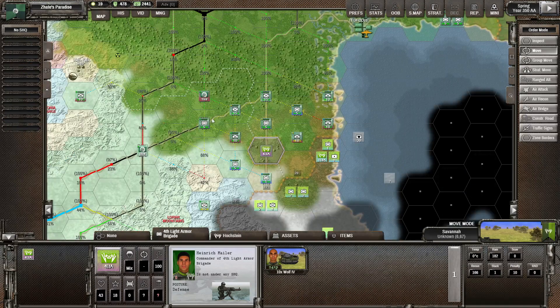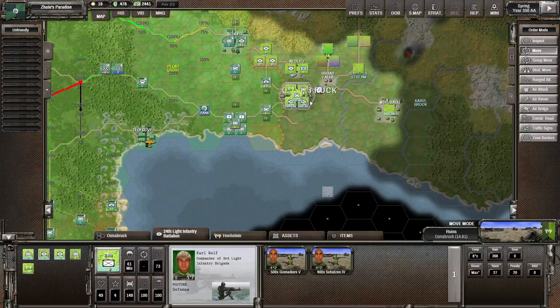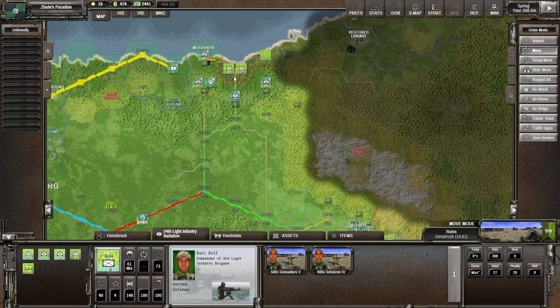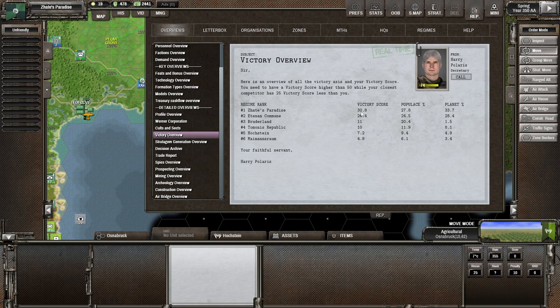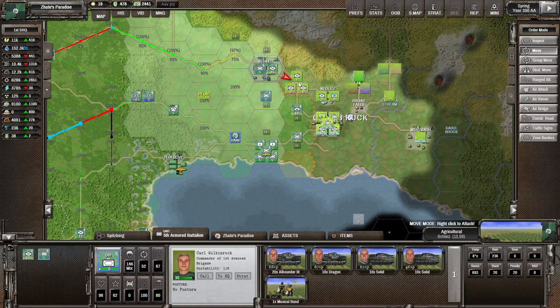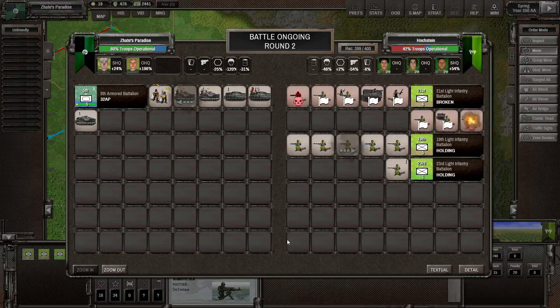This is just a bit of tanks - they should be out of supplies, so it should be fairly easy. The bikers aren't necessarily the best for this, but I'm going to use them to get a little bit closer to Osnabrück. We do know they've still got some troops there - nothing too massive, luckily. They might push us back from there, but we're threatening them so heavily they shouldn't be a massive issue long-term. Look at the victory screen - we're definitely number one with a 30.8 victory score, about 28% of the population, and a full third of the planet under our control. We're doing fairly well and on the path of victory after a lot of problems early on.